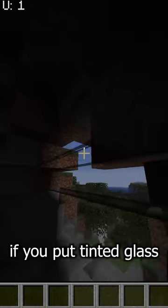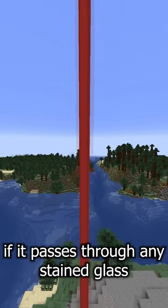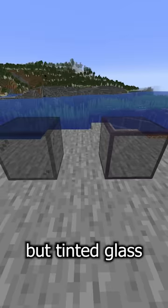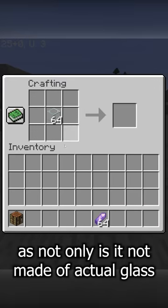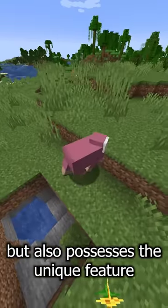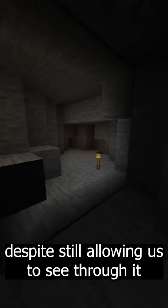What happens if you put tinted glass on a beacon? Beacons can change the color of their beam if it passes through any stained glass, which can make for some very interesting builds. But tinted glass isn't exactly the same as stained glass — not only is it not made of actual glass, instead being made of amethyst, but it also possesses the unique feature of not allowing any light through, despite still allowing us to see through it.